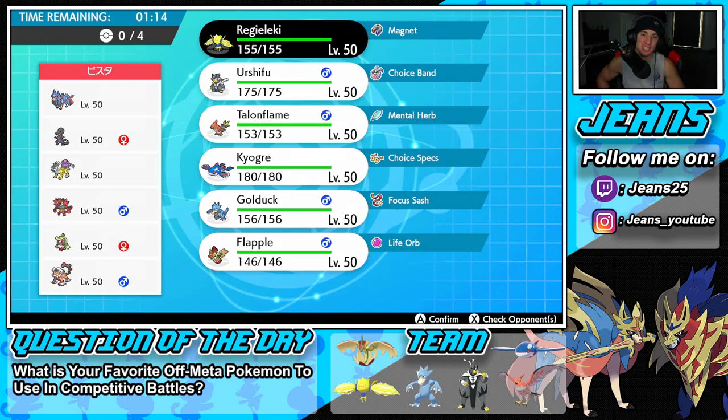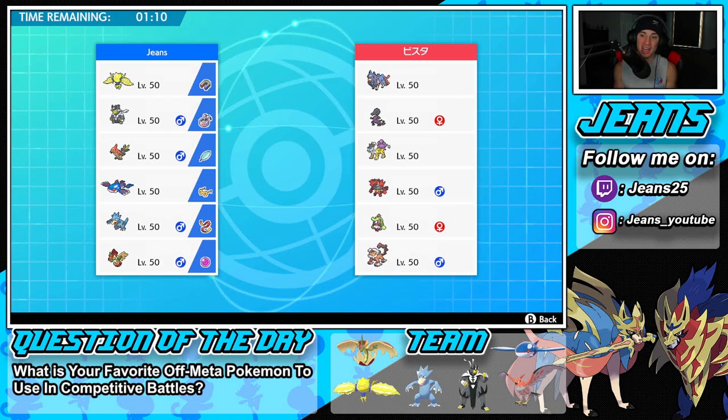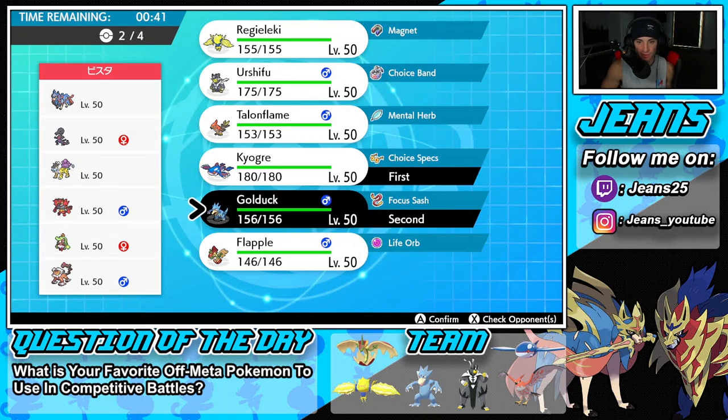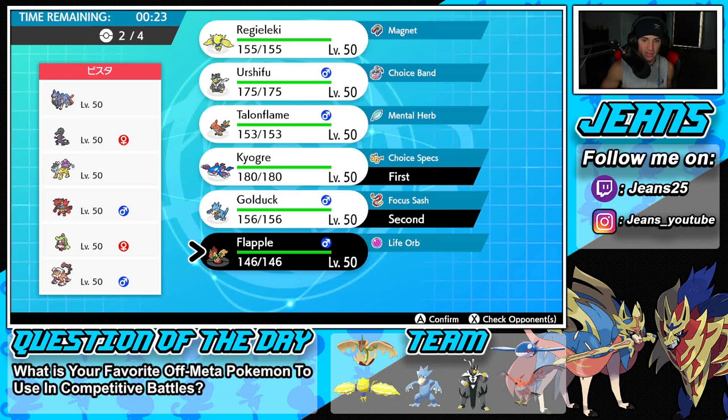Hopping into battle two — going up against a Zacian team with Salazzle, Raikou, Incineroar, Serene Grace something, and Intimidate Landorus. They actually have two Intimidate Pokemon with Incineroar and Landorus. I didn't miss Incineroar — that's why BDSP is fun, no Incineroar there. Thinking about the lead: they'll likely bring Incineroar for Fake Out and Intimidate, which is a little scary. Golduck and Kyogre could be a great lead — Icy Wind is super effective — but I'm worried if Serene or Raikou comes in.